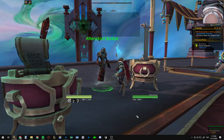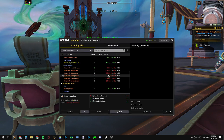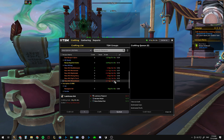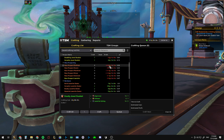In the ordinary TSM setup most of your milling and prospecting values will be negative, so if we go into inscription you'll see that TSM is telling us that all of these herbs are not profitable at all to mill and that we would lose money by doing so, and if we looked at dual crafting it would tell us the same thing for prospecting.